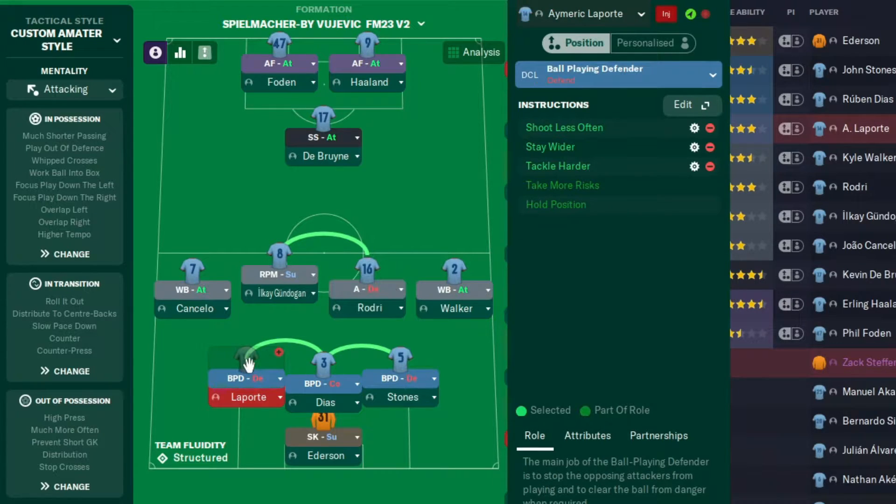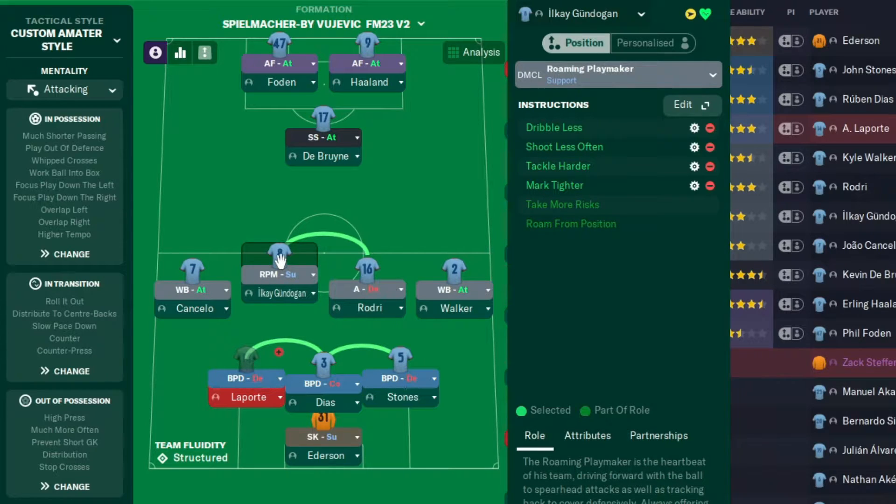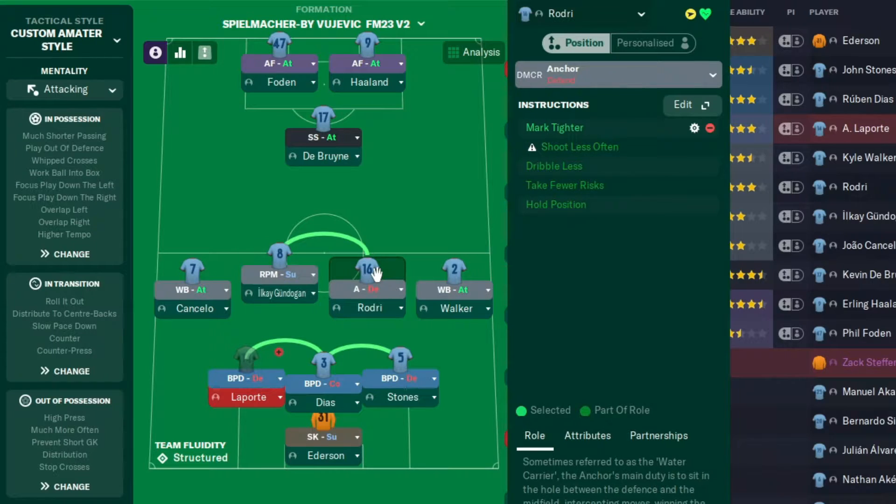In goal we have a sweeper keeper on support. On the left of the back three we have a ball-playing defender on defend, then a ball-playing defender on cover with different instructions, and on the right a ball-playing defender on defend. On the left we've got a wing-back on attack, a roaming playmaker on support, and an anchor on defend.